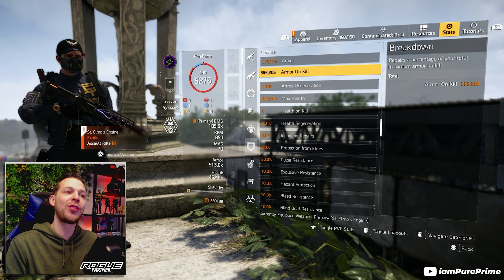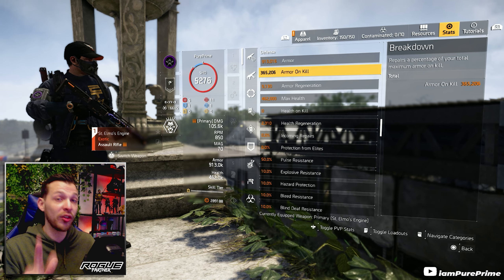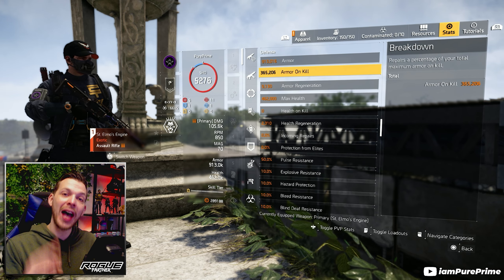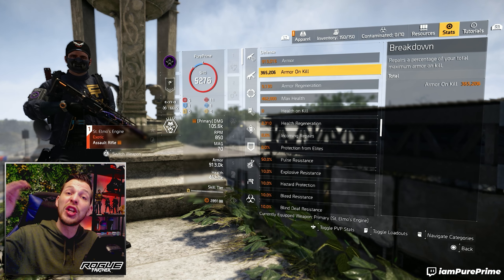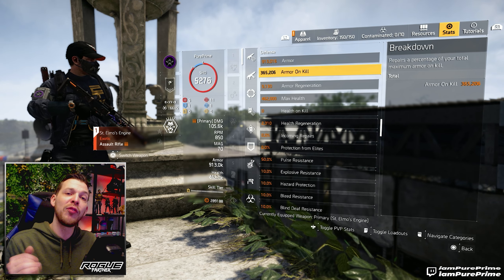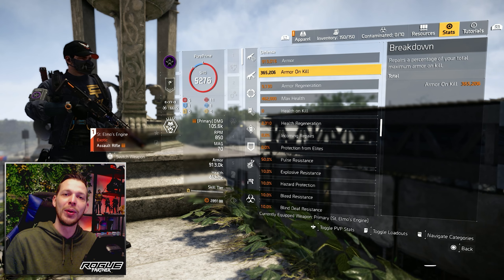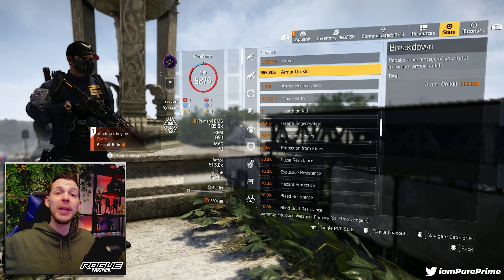On the armor on kill side, we have 365.2k armor on kill — and don't forget, this is without Bloodsucker, without that 12 armor on kill, and without that extra bonus armor that can go all the way up to 120 extra bonus armor. In a perfect world you can hit 2 million armor while still shredding through people. This is such a great build.